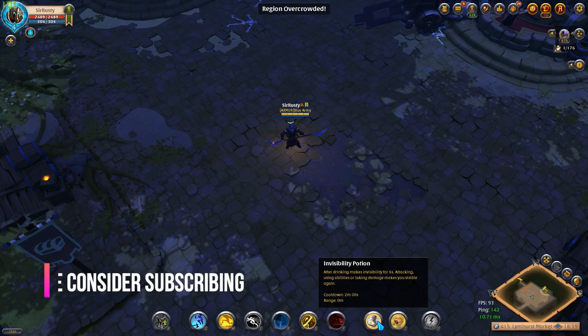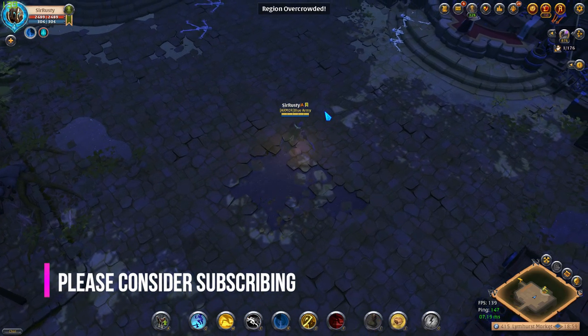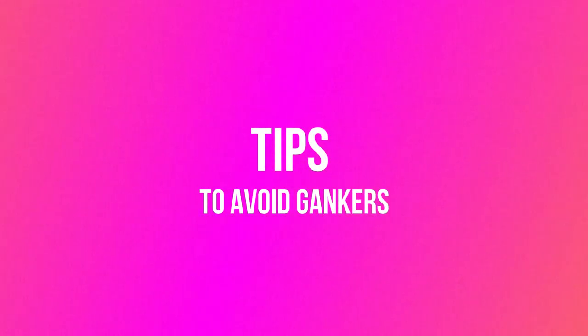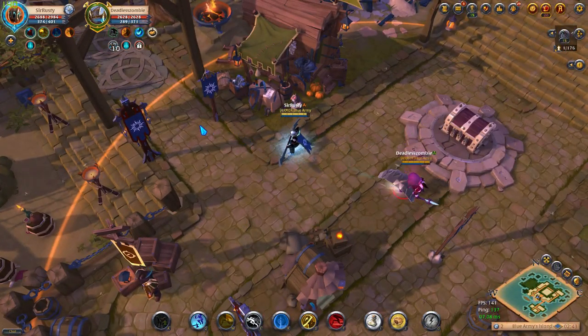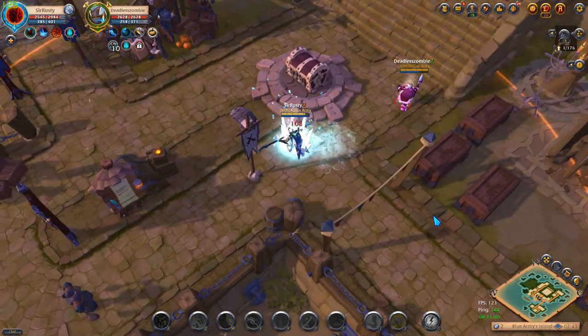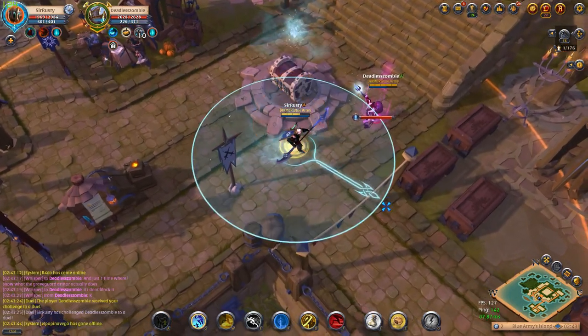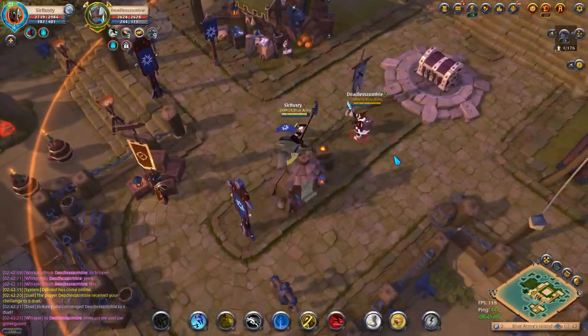The invisibility potion makes you invisible for 6 seconds — another tool you have to confuse gankers and make an escape. If the enemy manages to hook you with his Graveguard Armor, indicated by a hook and the sound of a chain, you'll find yourself in big trouble. To avoid this, wait a second after he places the chain on you, then use your Block ability to negate the effect.